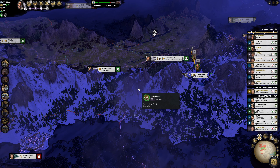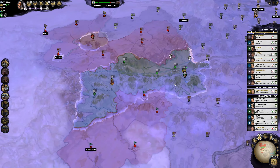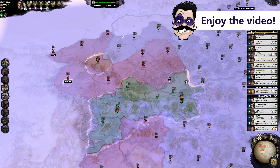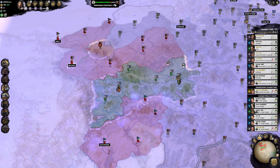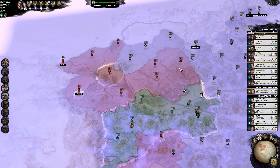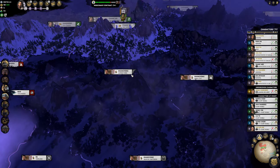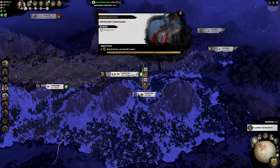Hello everybody, superfiend here, welcome back to our Total War Three Kingdoms playthrough as Yan Baihu, the White Tiger, up here in the northwest of China, currently battling against Ma Chao, whom we have a mercenary contract with that will expire soon. We'll probably want to renew it even though we are not turning over any territory to the contract holder. What we're trying to do is occupy this northwest area of China.